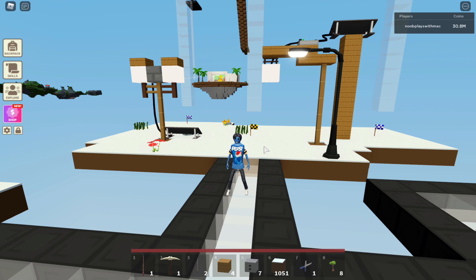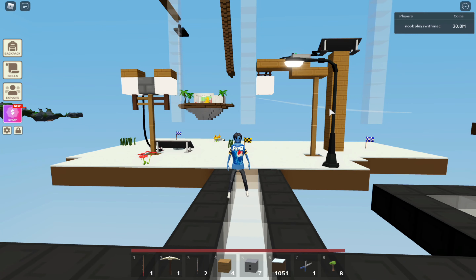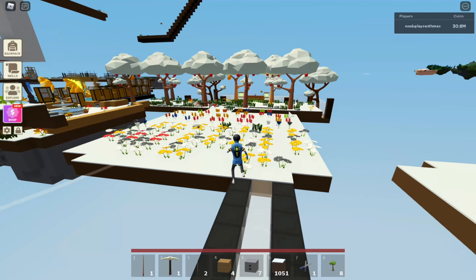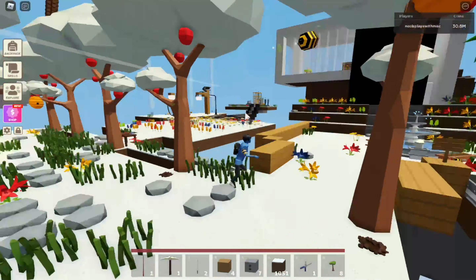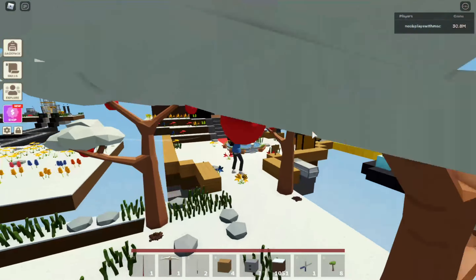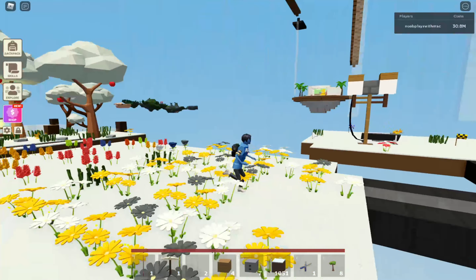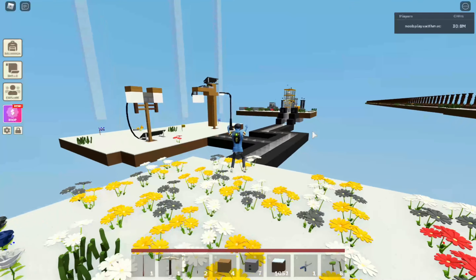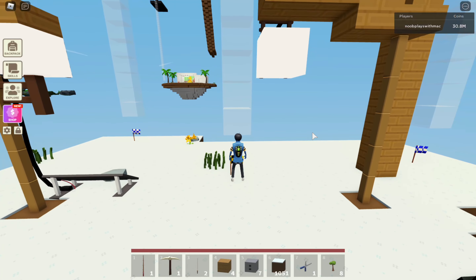I have two prototypes right over here. I'll be showing you guys later how they will actually work — these are going to be the main designs. I really suck at building, so you can mix it up a little yourselves. For now, I'm just going to put those street night lamps over here. I'm going to cut all of the apple trees because I don't really like it anymore, and replace them with street lamps. But before that, I'll show you how the automatic thing will actually work.